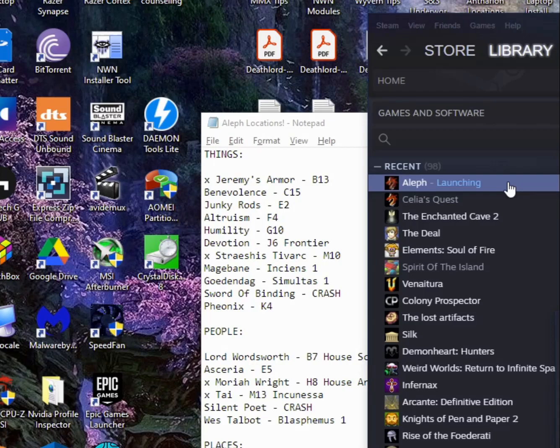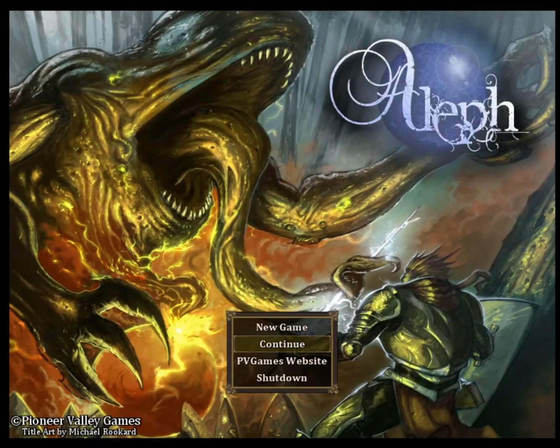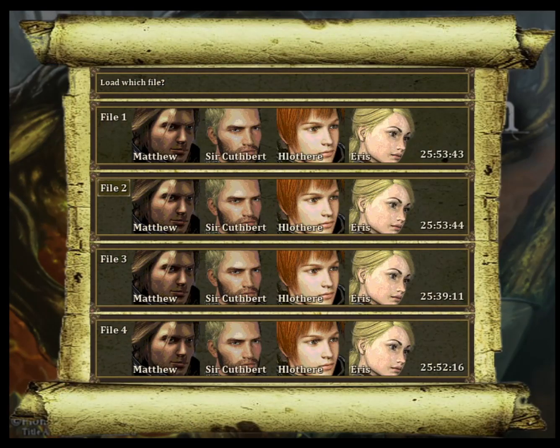Hello, everybody. Thank you for joining me. This is GameGodFluent, bringing you episode 46 of Let's Play Aleph, the hardcore D&D-style CRPG — open-world CRPG made miraculously in RPG Maker. We're about 26 hours in. Let's go ahead and get into it.